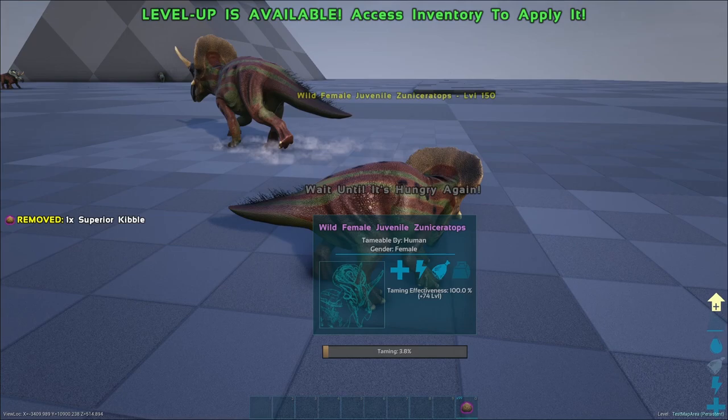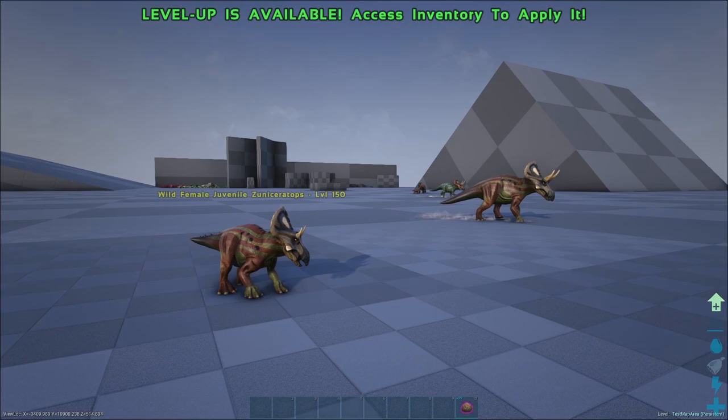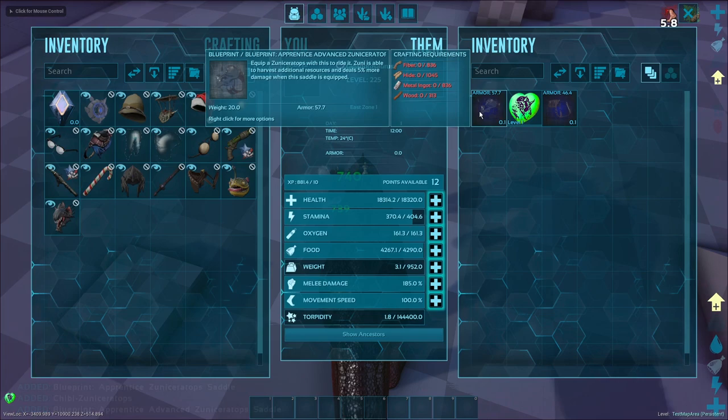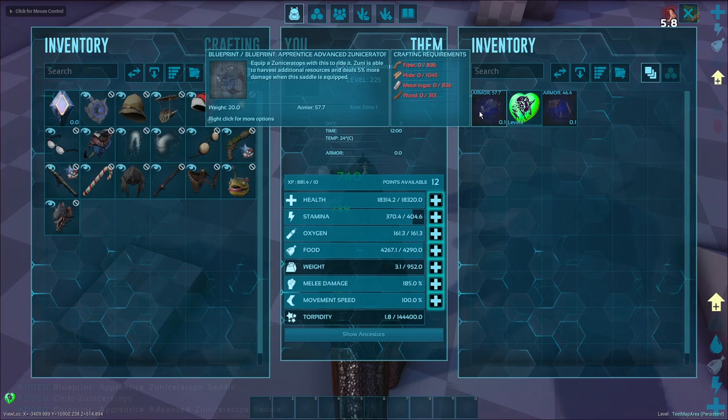When you feed a baby Zunoceratops, there is a chance that nearby Nasudoceratops will be alerted and try to attack you and chase you off the baby. If you kill a wild Zunia, you have a chance to get a Chibi, Basic Saddle BP, or Advanced Saddle BP.